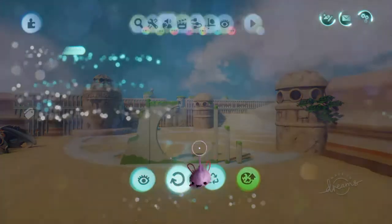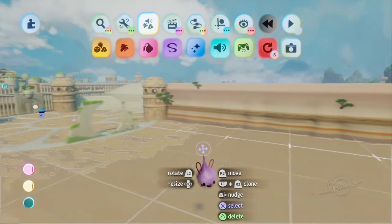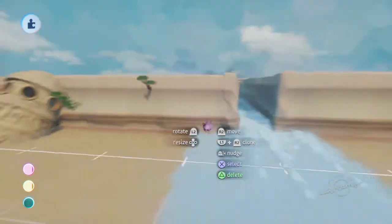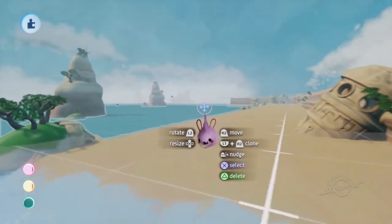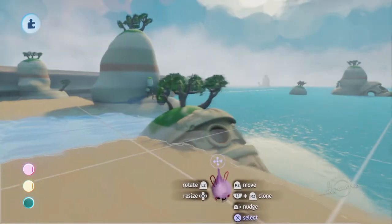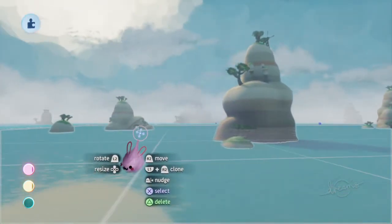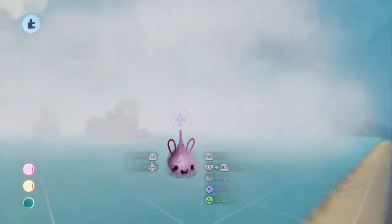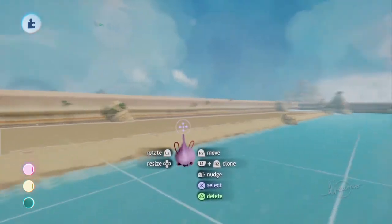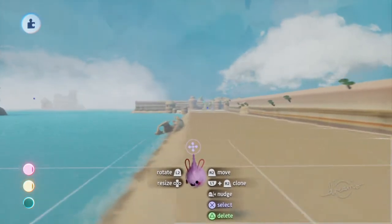We don't have much that has changed other than the beach. You can see how the beach is a little bit better now. When you come around the corner, you'll see all this — more, not just blank. We also added a few different ruin structures, even out here. There are some ruins out there, making it look really nice when you're coming down the beach.